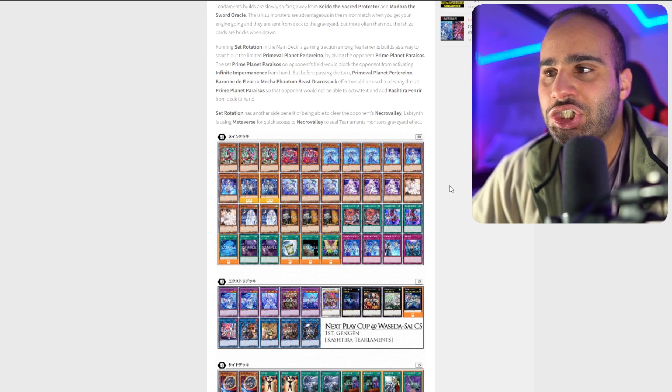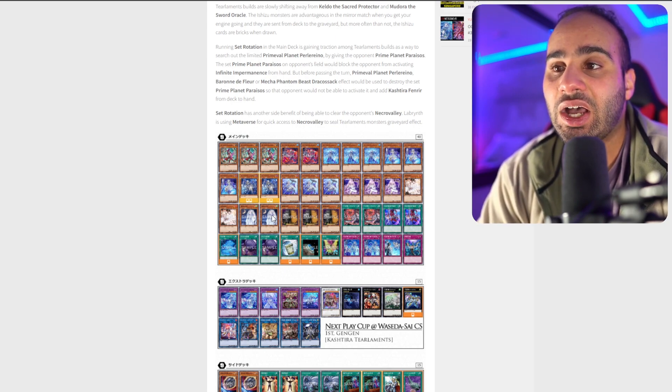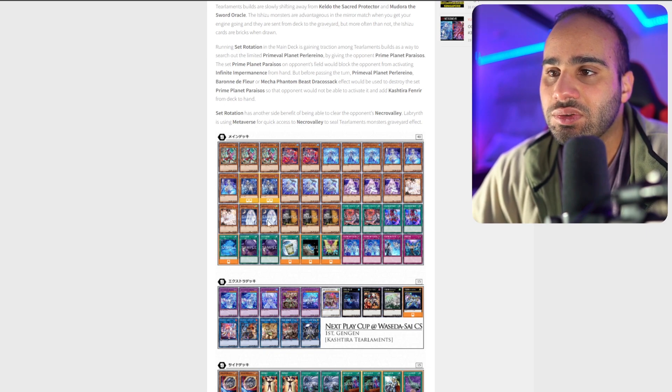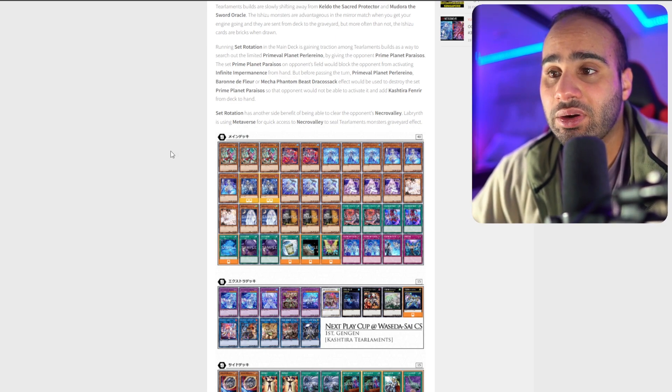Labyrinth is using Metaverse for quick access to Necro Valley to seal Tearaments monsters' graveyard effects — very terrifying. What interests me about this Tearaments deck is that it shifted away from being combo-heavy to being very mid-range. So: triple Reaper, double Ash, double Ghost Mourner. Ghost Mourner works differently in the OCG than the TCG — in the TCG it's a trigger effect, so if your opponent goes Triborgate Revolt to summon Amon on your turn, you can't negate it in the right order. But in the OCG, that's not the case. And if your opponent is summoning Dragostapelia on your turn, you can negate that nicely. So with one Imperm and various hand traps, this list runs eleven hand traps total.